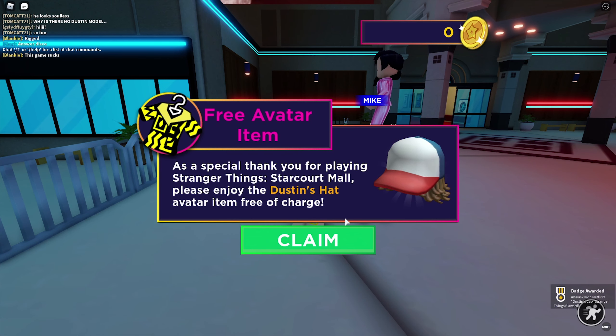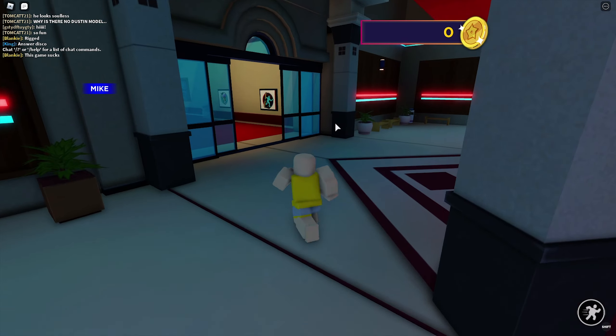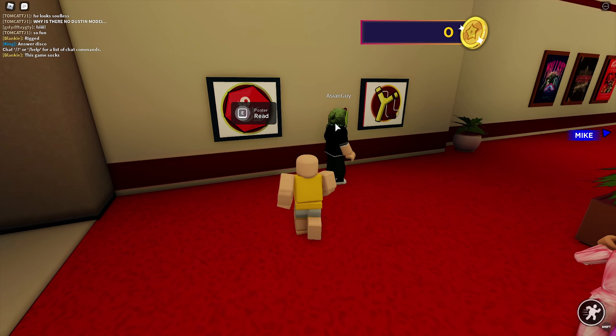First up, we're going to receive Dustin's head for completely free, which is very nice. You can actually see even how you can equip it. I think it's quite cool that Roblox explains that, especially for brand new players — I think that's very important.